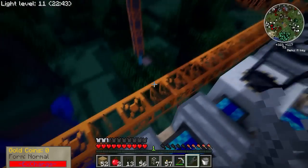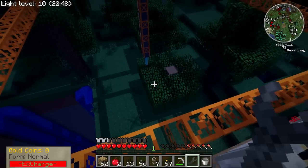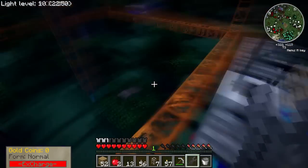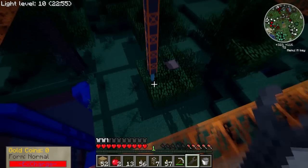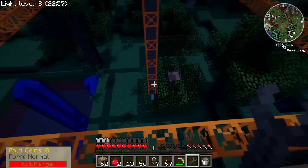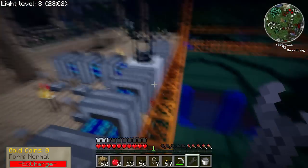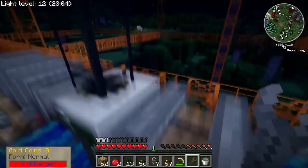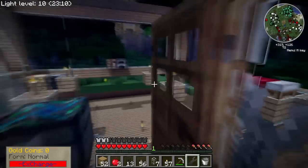It's actually mining wood — I guess there are some trees down there. Also if it actually mines the leaves, which it is going to, it can also actually pick up saplings which is a little bit weird but I quite like it. You probably could develop some kind of tree farm with a quarry — that would be strange but it would probably work. Definitely in a future episode I'll make some cobblestone generators and actually mine them with quarries.